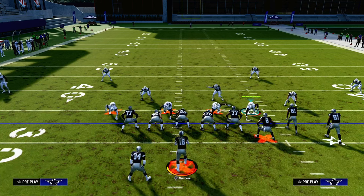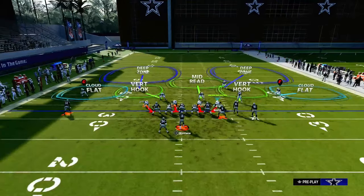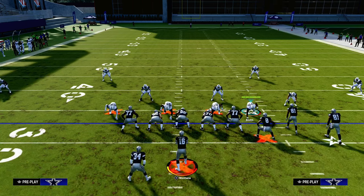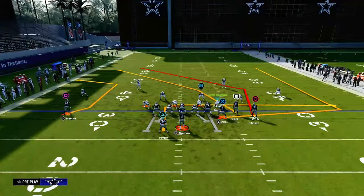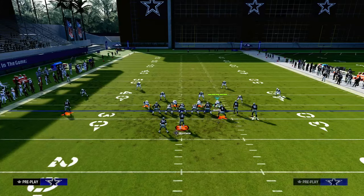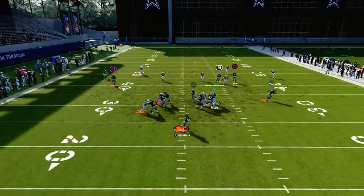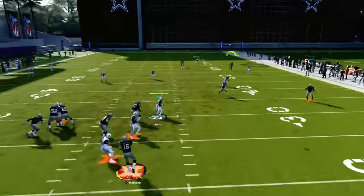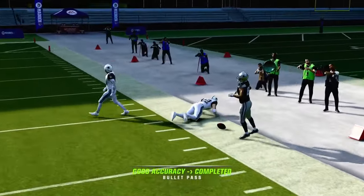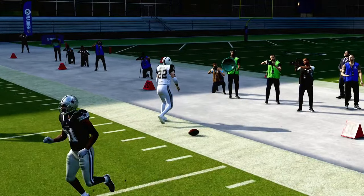In this example, I'm going to run this with my bunch to the wide side of the field — the ball is on the left hash mark, my bunch is to the right, and there's more grass to the right side. So if I run a streak, a corner, and a flat, oftentimes with your bunch to the wide side, this corner route has potential to get over the top of a 30-yard cloud flat.